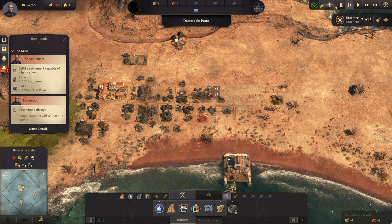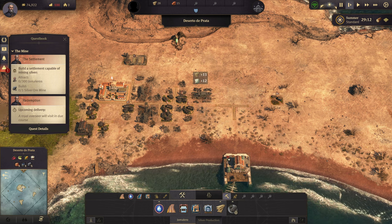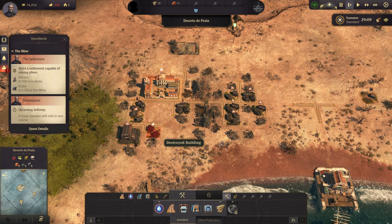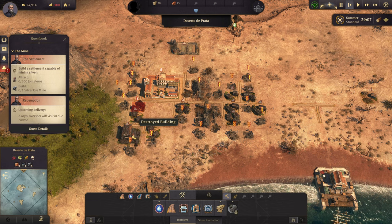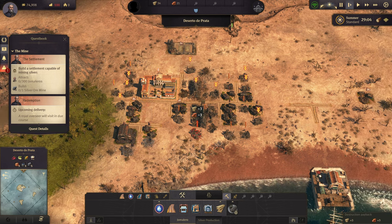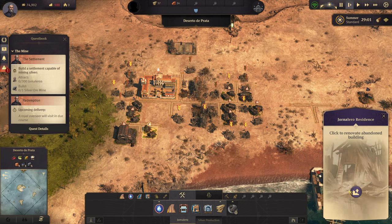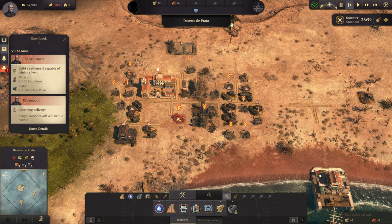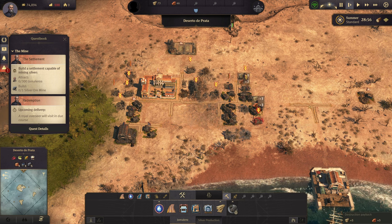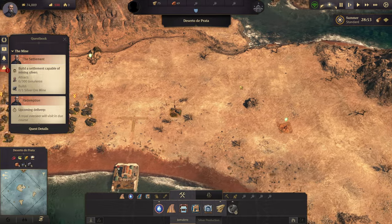We do get some resources for destroying these. The desolate marketplace we can't actually rebuild — a lot of these we can't actually rebuild. The ones that have like little destroyed rubble on them we can rebuild, but the ones with arrows we can just destroy. We do get lots of bricks and timber back, but I don't want to go over the limit — we're at 75 out of 75.